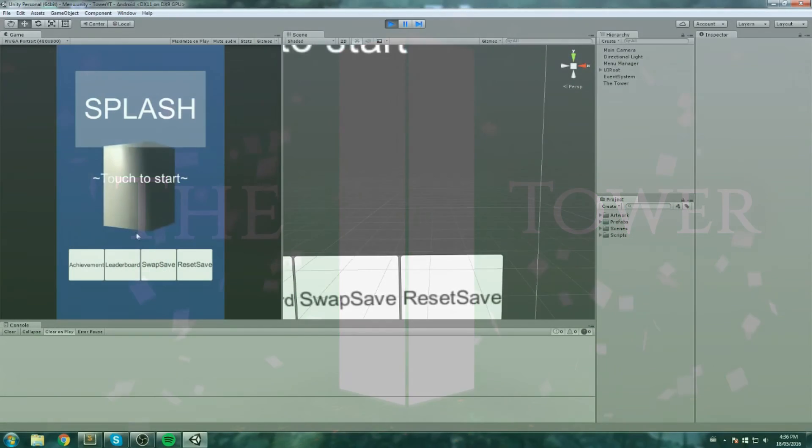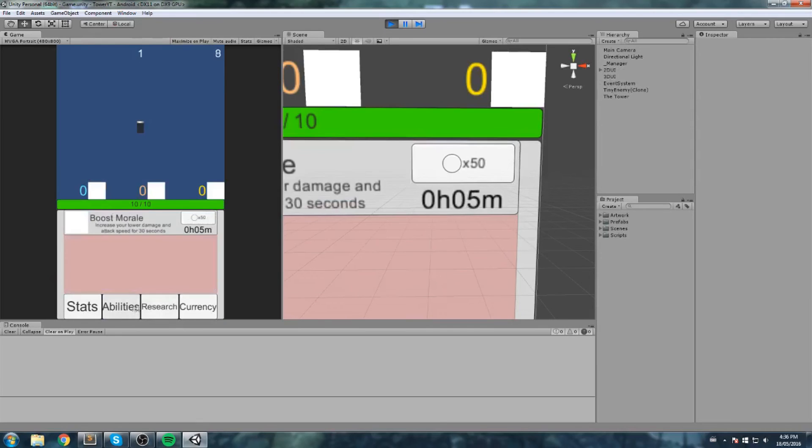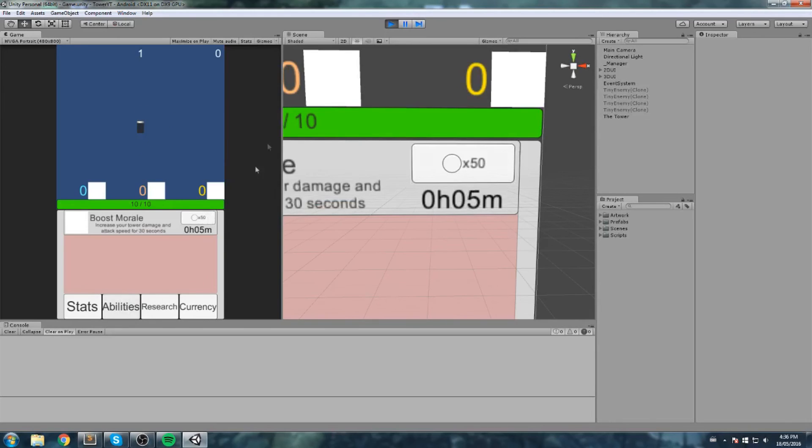This should be the final episode where we actually take care of our ability and research at the same time. After that we're going to make a pause button to return back to the hub, then do some hub stuff until we're finally ready to plug in all the research and abilities we need later on. All the functionality will be there.